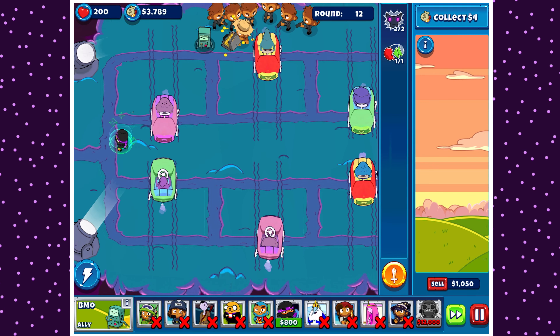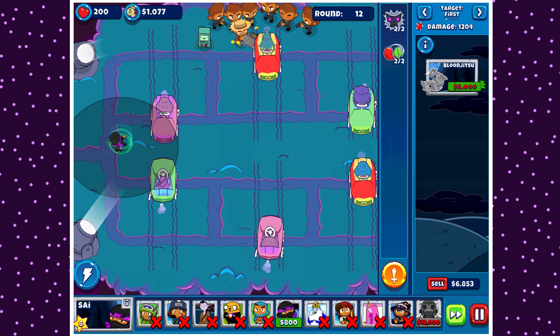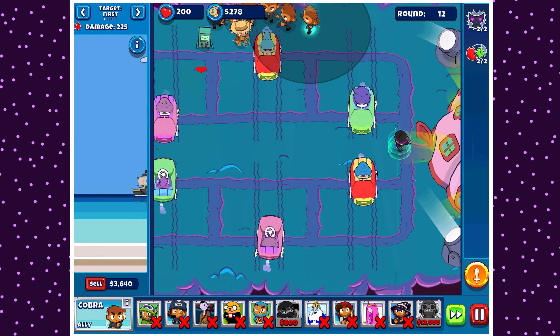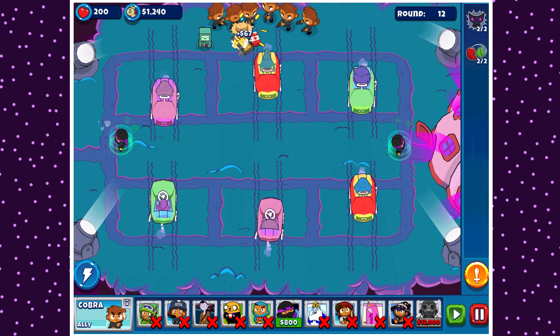Also, BMO — I do apologize about BMO, I'm going to miss BMO constantly. I'm not going to catch it the second after she starts waving her arms in the air. I apologize if that annoys some people — it doesn't generate that much money. I guess I should probably actually go for Cobra's upgrade first, just so we have guaranteed faster ability cooldowns.